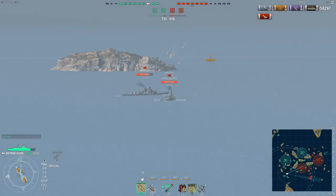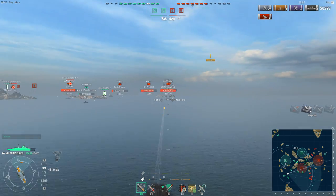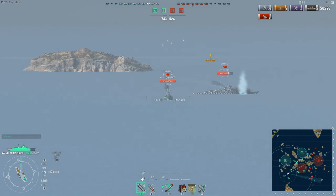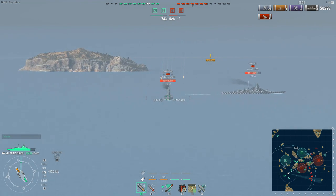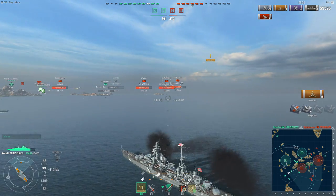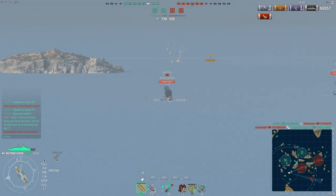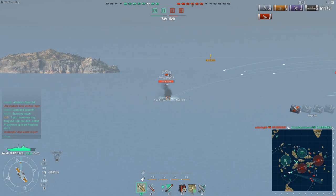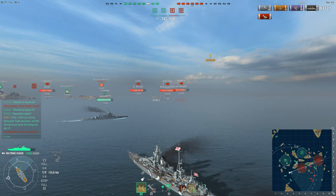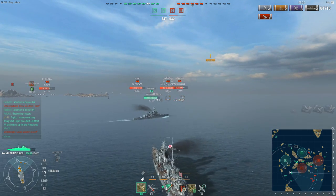We drop a load of high explosives on top — one shell hits, the rest goes off to the side. We drop another down the centre line as the Dunkirk doesn't appear to be moving at the moment. Our friendly Dunkirk on very little health is pushing themselves forward and is about to get eradicated — they are eventually finished off by the enemy Bismarck. We set a fire on the enemy Dunkirk in our second salvo. With two hits we did 1650 damage, but we're cutting away a lot of their health through fires — the fifth fire we've set so far — that 13% fire chance really coming in handy.